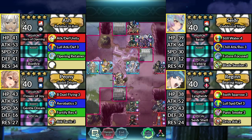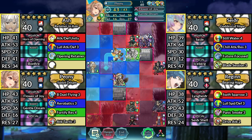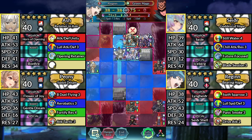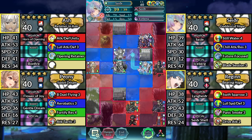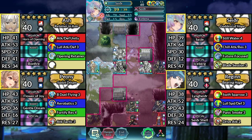For Turn 2, move Sather up and attack the Lance Flyer. Move Peony up to the right and dance Sather. Move Regan up and attack the Green Mage. Then Canto below Peony. Move Sather down to the right and attack Fomortiis. Then end your turn.